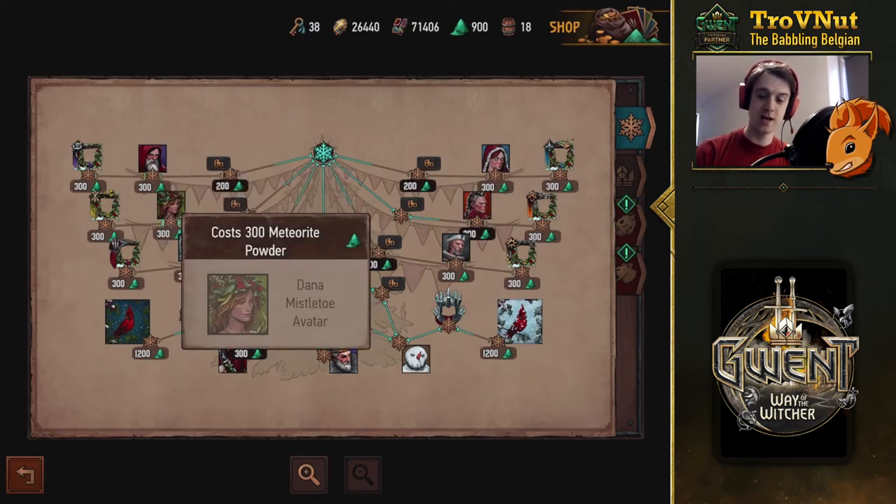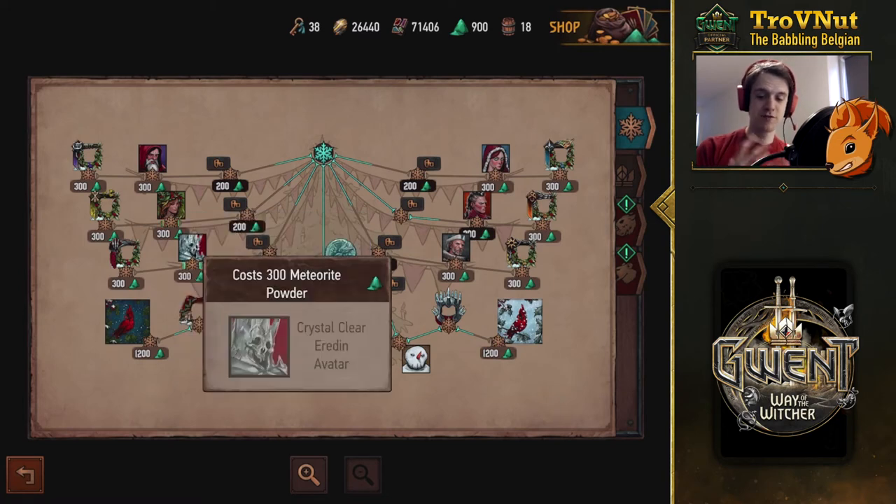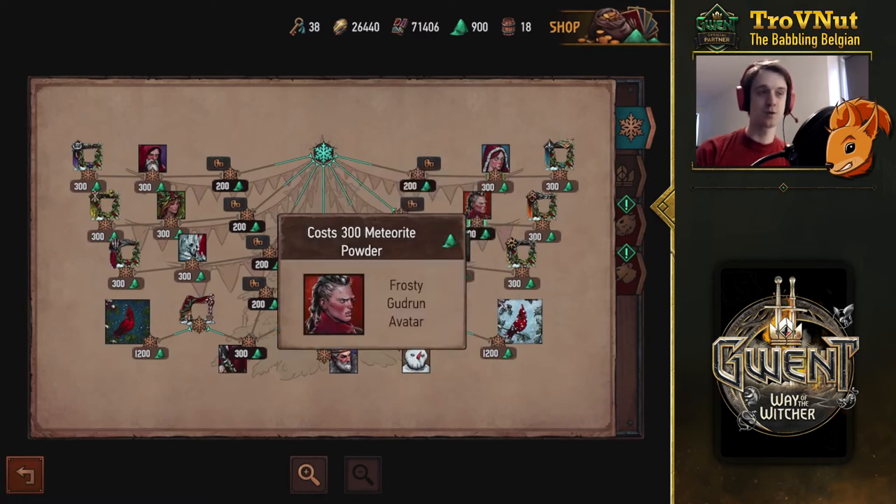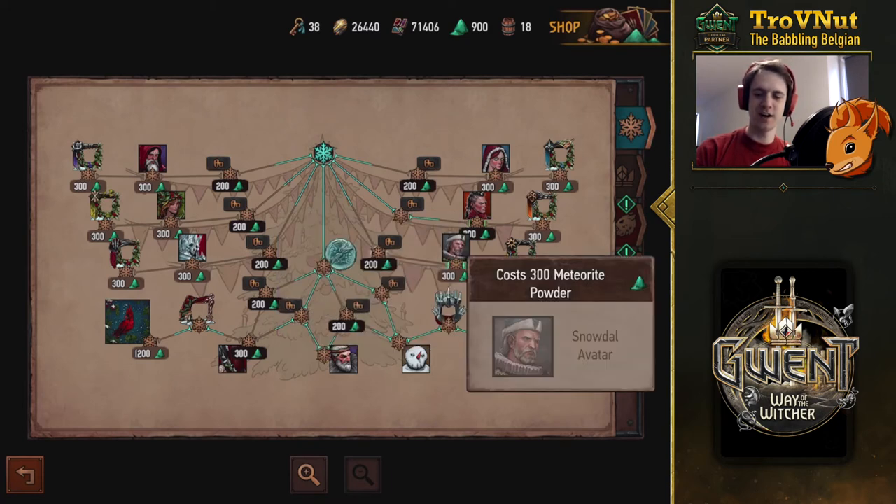We get a specialized Gutmund avatar for Skellige, a specialized Dana avatar for Squirrel, a special frozen Eithne avatar for Monsters, a little red bloody riding hood avatar for Ada, and then Goedrun feeling a little bit frosty in her avatar. The final one for Nilfgaard is the Snow Doll avatar, which you can also get as a leader skin — though for that one you'll need to spend real cash in the shop.